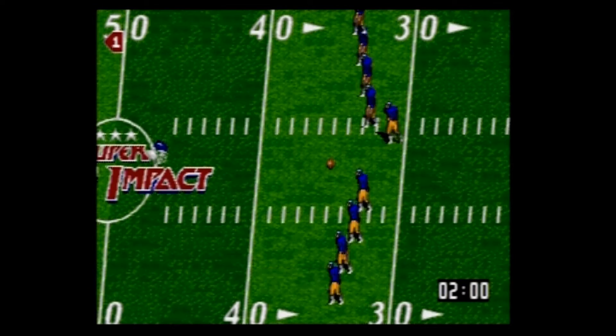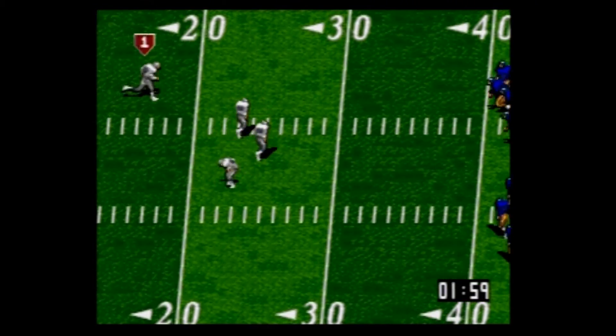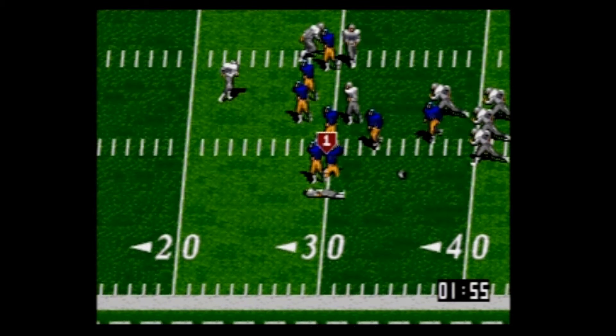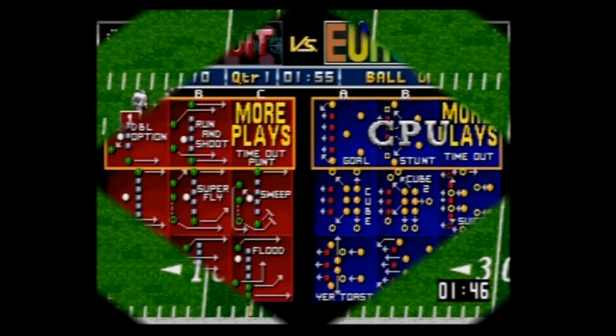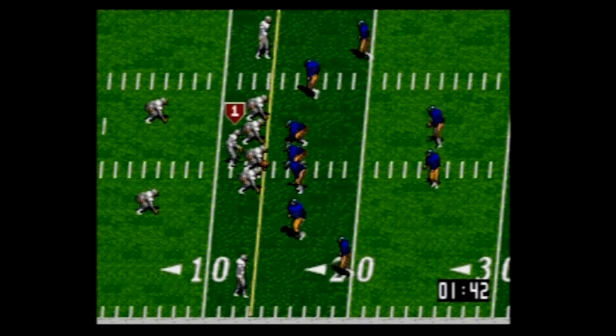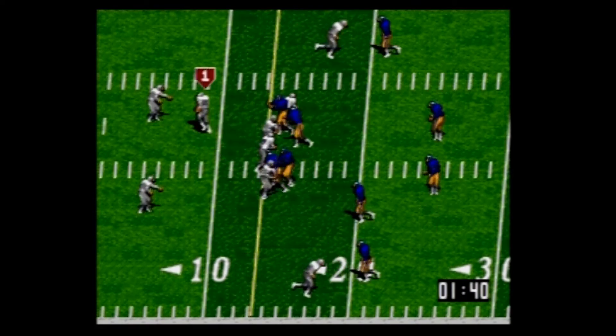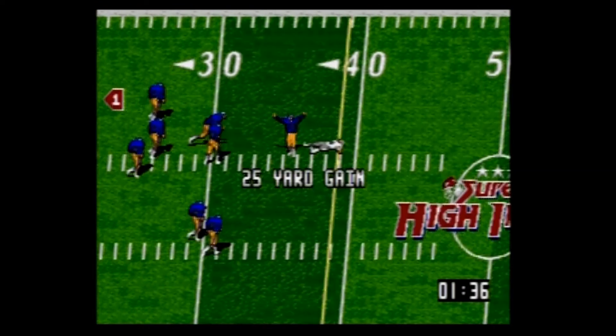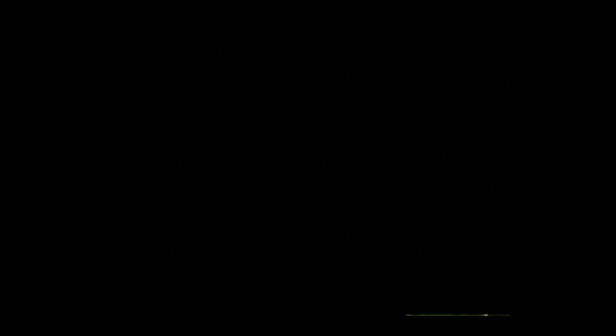Different from the arcade version, which was four players, this is only for one or two players. In the arcade version there was only a single button, but this one uses all three buttons. Button A on offense hikes and passes the ball and also does a speed burst on defense. B will pitch the ball to the running back, or if you're on defense it will switch to the closest guy. And C will do a spin move.